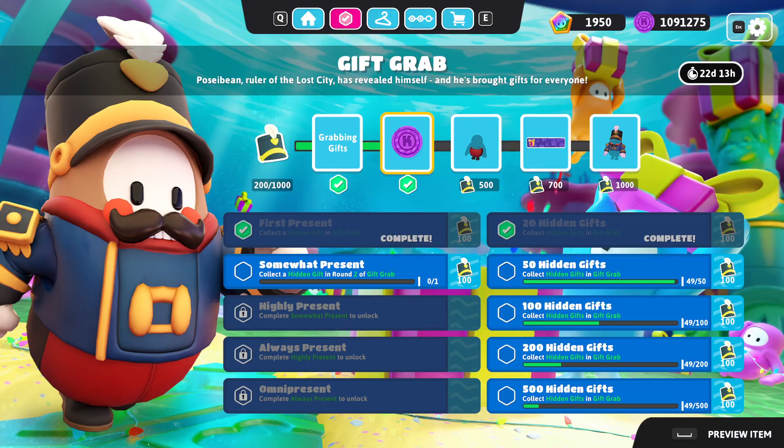That's not that bad! I found the quests — collect a hidden gift in round three of Gift Grab, qualify after collecting four or more hidden gifts, qualify after collecting eight or more hidden gifts. I'm glad they didn't lock the 500 one, because then you have to collect 20, then 50, then 100, then 200, then 500. 870 gifts total — what did you get? I got 49. 500 is not that hard at all — maybe 10 or 11 games. Tail tag is probably a pretty good one.